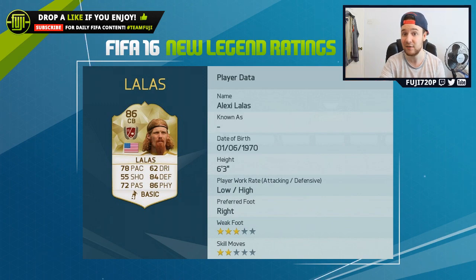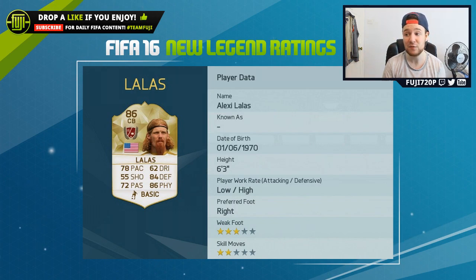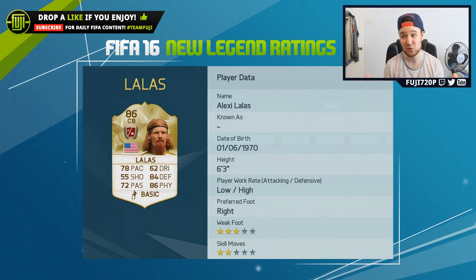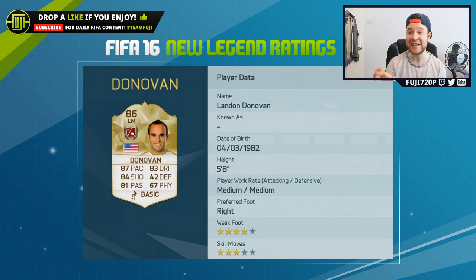We have one of the bonus legends and it is Lalas. I didn't know too much about him — a lot of people were saying he didn't deserve a legend card, but who knows. 78 pace is fantastic, 84 defending, 86 physical — I think he's going to be solid. With high defensive work rates, low attacking, and six foot three, he's pretty beast.